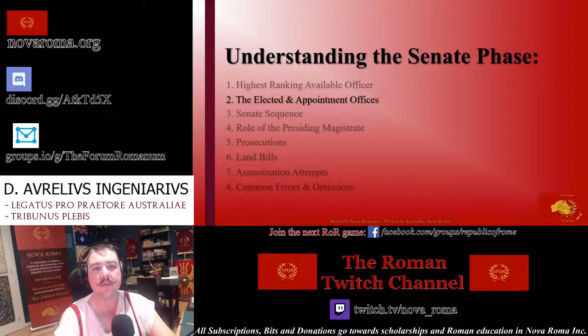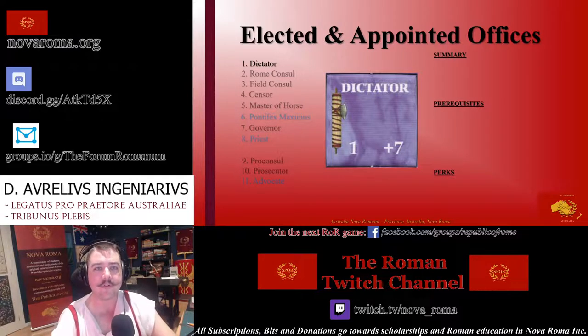In this chapter we'll explore each of the major and minor offices that Senators can hold within the Republic of Rome. The first and most prominent office is that of the Dictator. Unlike in the modern context, a Dictator was a legal and legitimate political appointment in ancient Rome. The Dictator is the highest ranking available official and will always be the presiding magistrate in the Senate phase if present in Rome. Upon appointment, the Senator or Statesman will receive seven influence added to their total. A Dictator is also considered a major office, making them eligible for major prosecution.